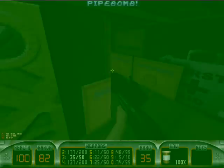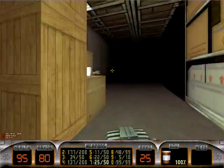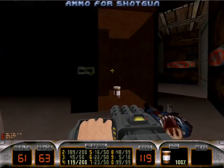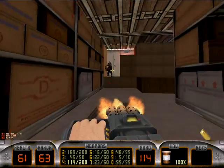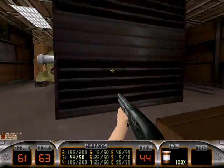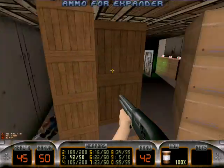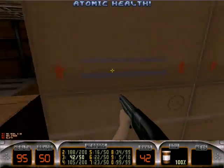Secret number five is up here — open this up and get a couple of nice goodies. Secret number six is in here, inside of these barrels — just look for the arrow. You can also crouch down here and pick yourself up a little mini duke, or a hollow duke if you need one. Pig cop tank — sneak behind it. Unfortunately, we woke up the protector drone. Back here is an atomic health, which we kind of needed.